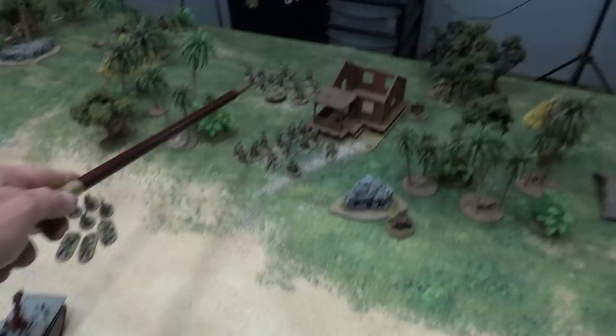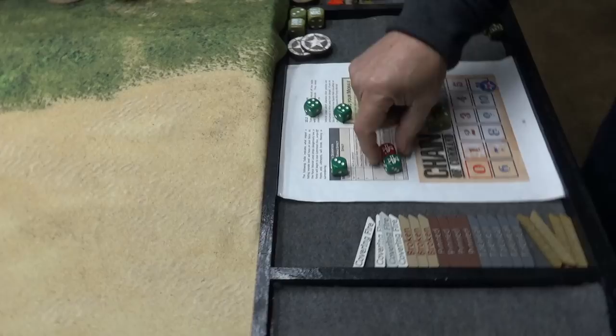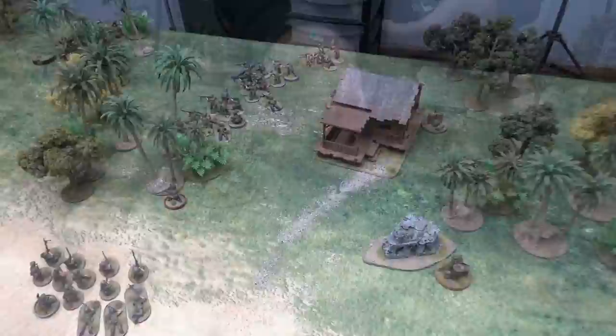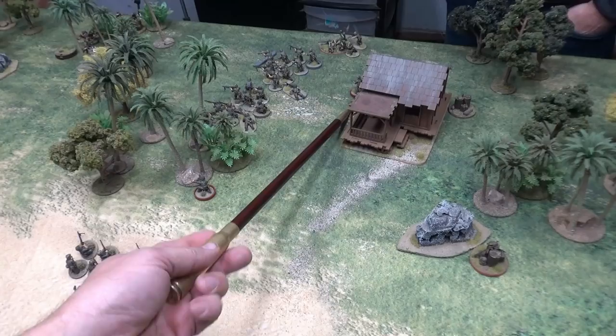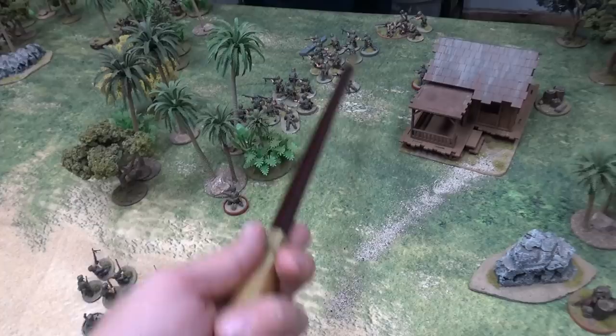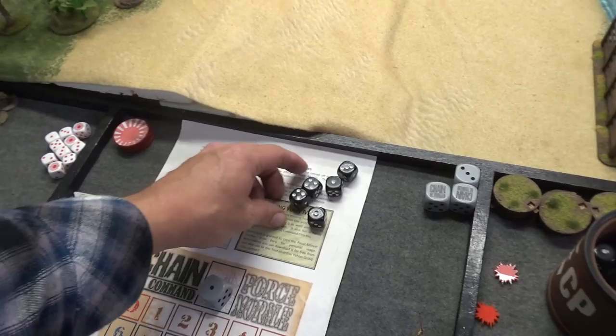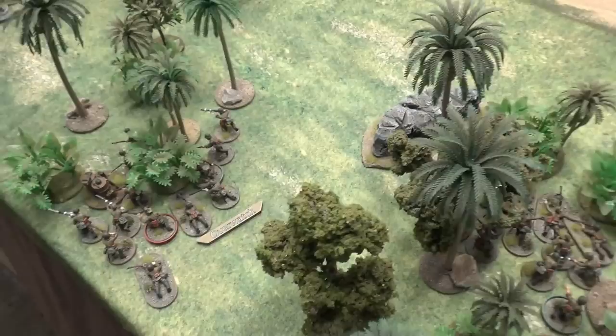Marine double phase: two ones, a two, a two. Andre moves them out, brings the 50-cal into the woods, and the Marines who had shock pull it off and start moving up the cliff — though they're having a hard time of it. Next phase, two fours and a three — Andre does a general advance, essentially the entire platoon moving up. McInnis's squad, Shevlin's squad, and Neal's squad all advance, and the LVT-A4 also moves up full speed.